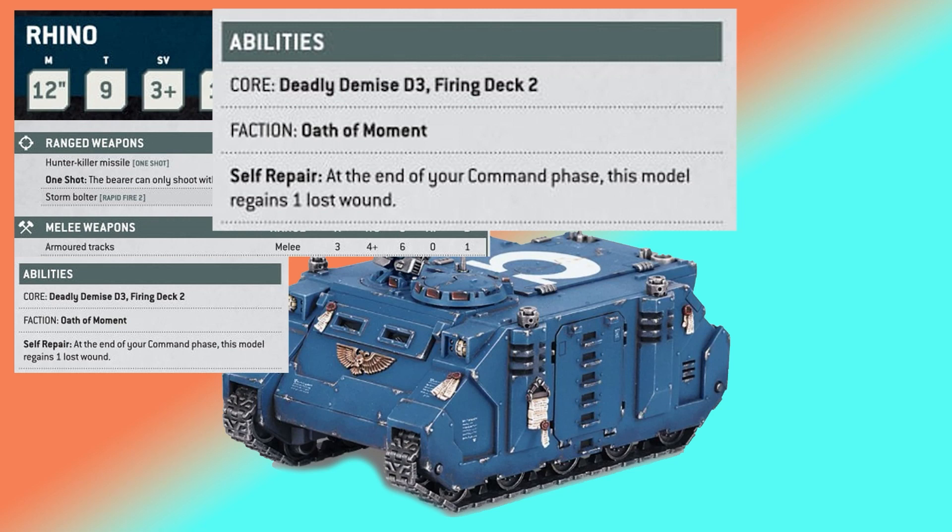A semi-new one as well is Firing Deck, allowing two units to actually fire from the Rhino, no longer having the open top rule but Firing Deck. The Warhammer article says two units — we'll see if they mean two models like previous editions. If two units can fire out of the Rhino, that's incredibly powerful because you can shove it full of Desolators, have them fire outside of the Rhino, kill whatever it is, and they're just chilling in the Rhino safely — they stick their guns out the windows, count down 3, 2, 1, pull the trigger, and the Rhino never has to go outdoors.